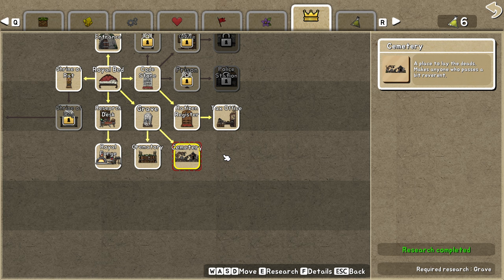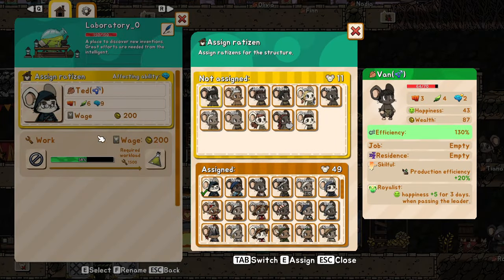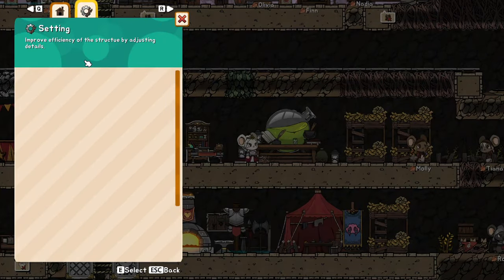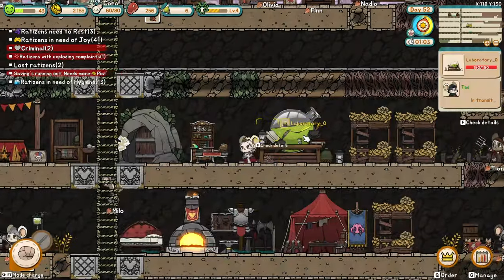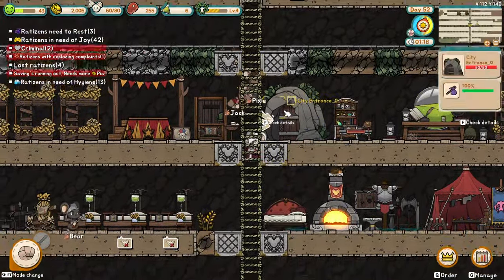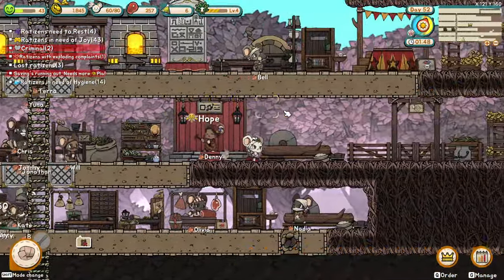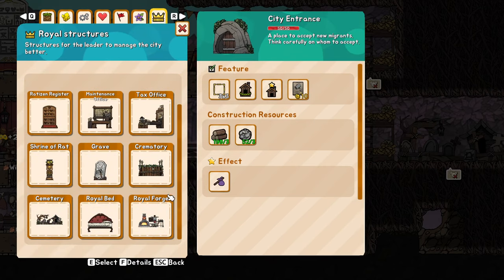Also, the cemetery only has 10 spaces, so it's better to build a cemetery and not staff it. When someone dies, hire someone to go get the bodies and then fire them again. Actually, I don't think you can fire mice — I don't know how to do it. Probably it's better to just research the crematory instead, which is a one-use item — you burn a single mouse at a time, but you'll need wooden sticks and logs. If a lot of your subjects die, just build a cemetery, but you can only hold 10 bodies. And if you destroy the cemetery, you'll have ten corpses just sitting there — destroying it doesn't get rid of the corpses.